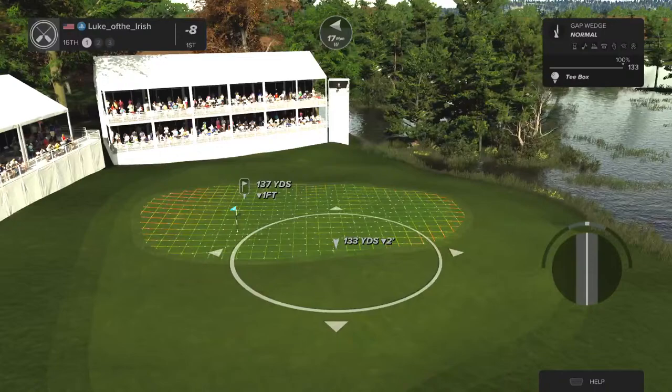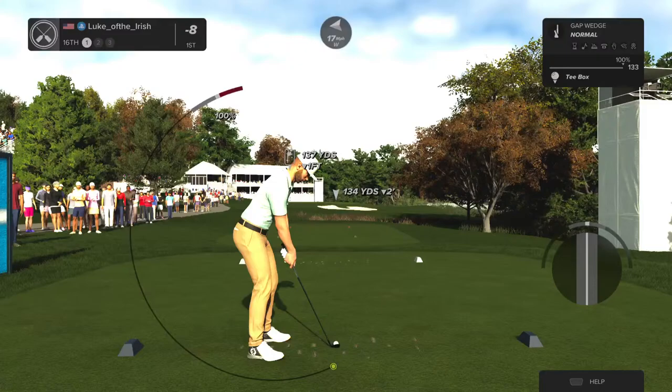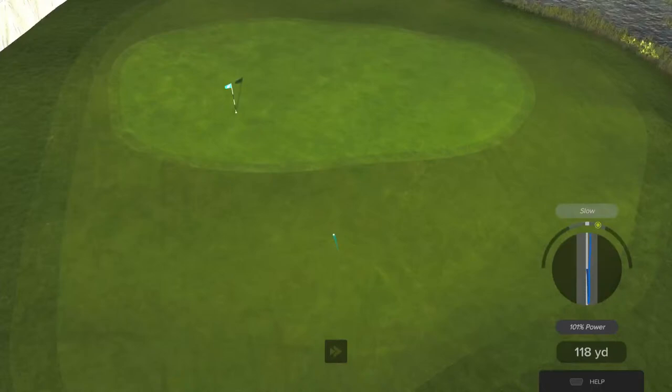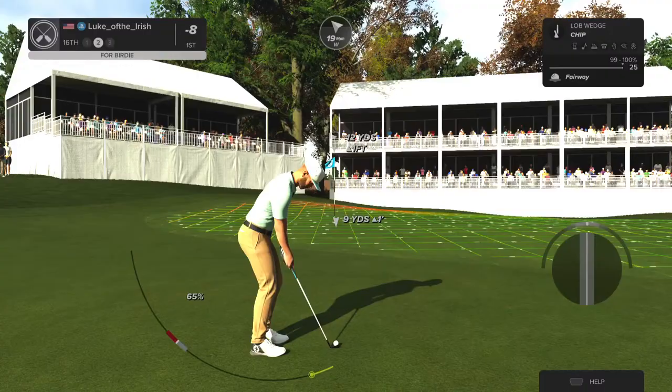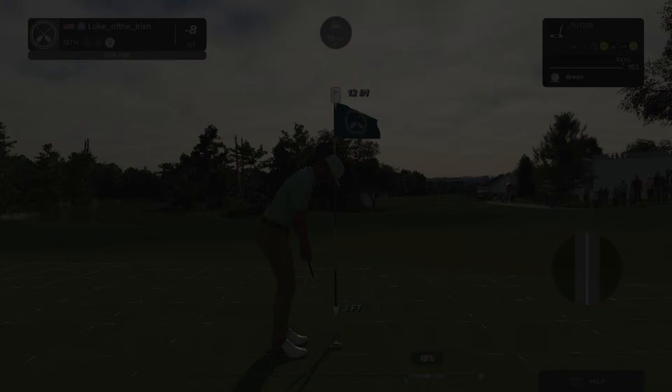Good luck on this par three hole. This is leaning to the right. Second shot here on the 16th. Oh, nice little chip there. And as that putt drops, let's take a peek at the scorecard — after that hole, eight under par.